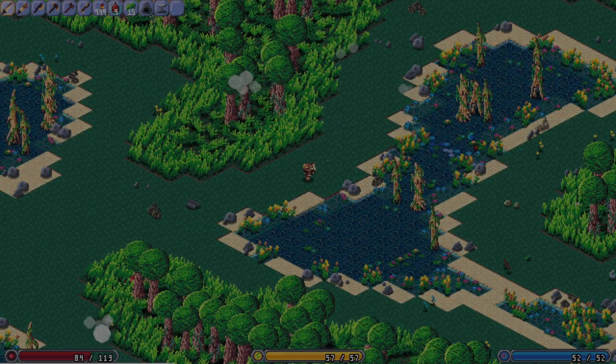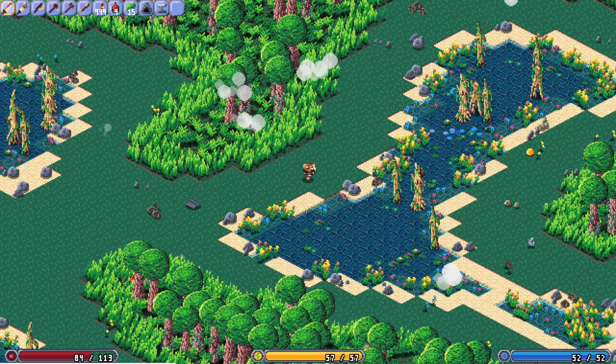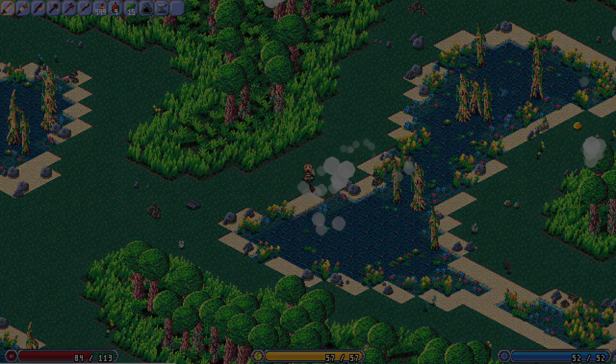Most enemies in the game can now walk on water. However, if the enemy has a character model similar to a humanoid, their head and maybe their weapon will be above the water.